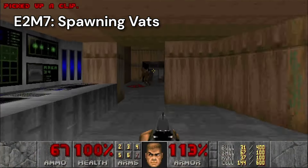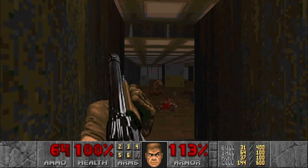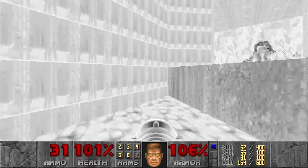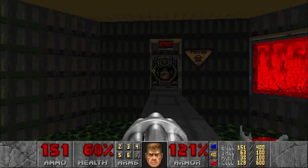Spawning Vats is another big maze-y level. I love the environmental storytelling here — in this room with all the boxes, there are tons of dead demons laying around near a single dead marine. What happened here? Be careful on this ledge, because if you fall you're out of luck. Near the end of the level, I get cornered by a Cacodemon, but thankfully the chaingun can stunlock Cacodemons, preventing them from attacking.